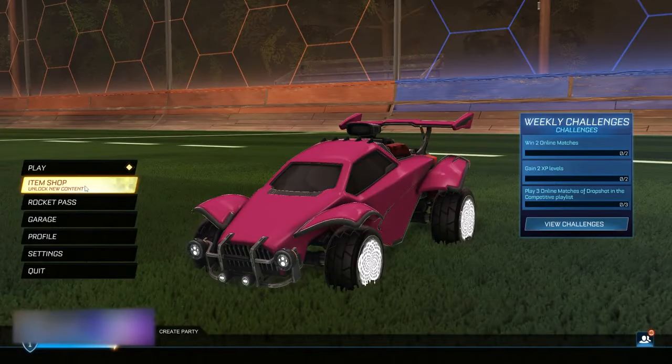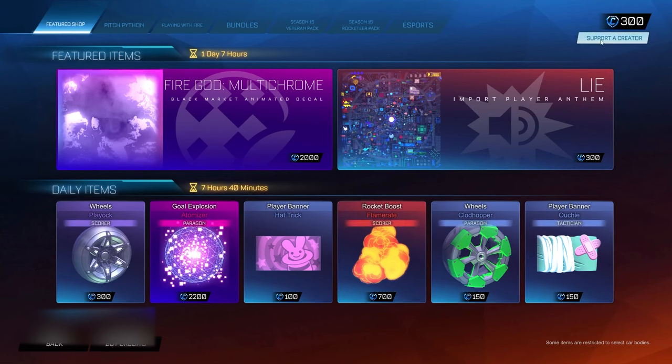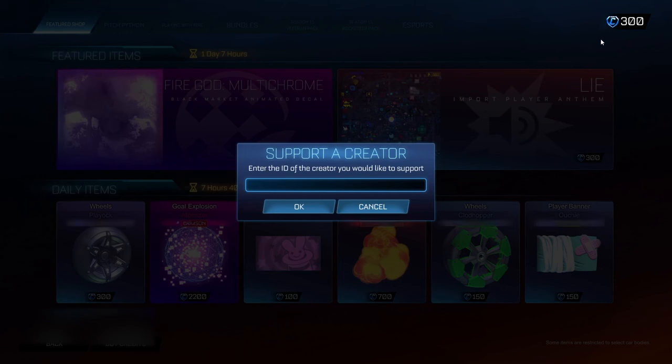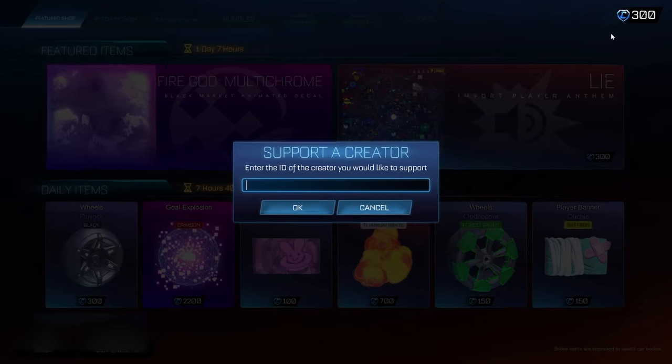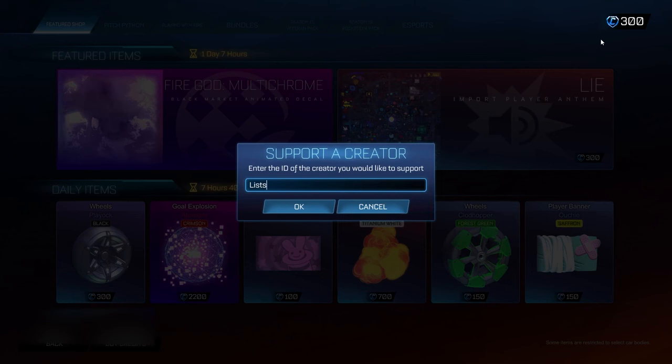So to start off this glitch, you wanna head into the item shop. Once you're here, go to the section in the top right corner, just below the credits, and click on it to bring up this menu. In here, you're gonna be typing in this secret administrator code that's actually going to allow you back-end database access to Rocket League, meaning you can get the Lamborghini Huracan for free in season 16. The code you wanna type in is going to be 'list' — or 'lists' with an S at the end. Once you've typed in this code, hit OK.